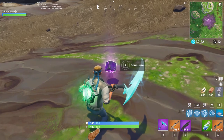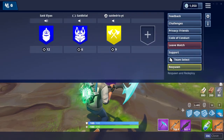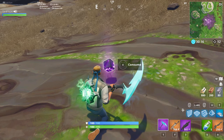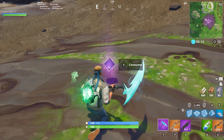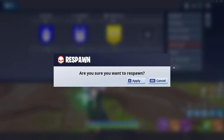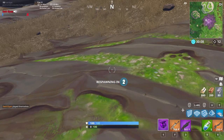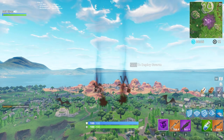All you need to do is put your mouse on the respawn button - you can also do this on console or mobile. So right when you click consume, which is eat, you have to respawn as quick as you can. So once you respawn, bam, you're gonna be invisible in the air.